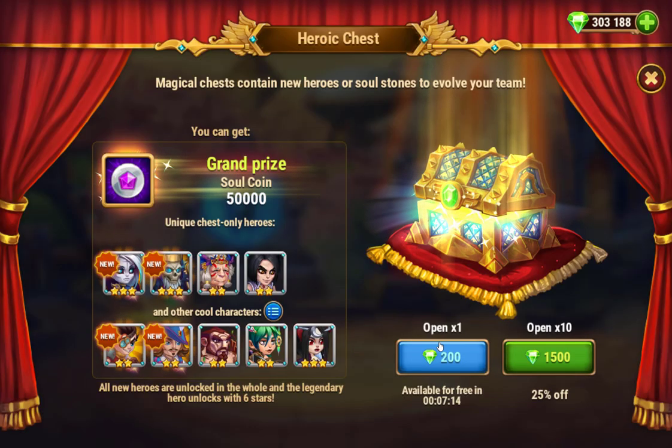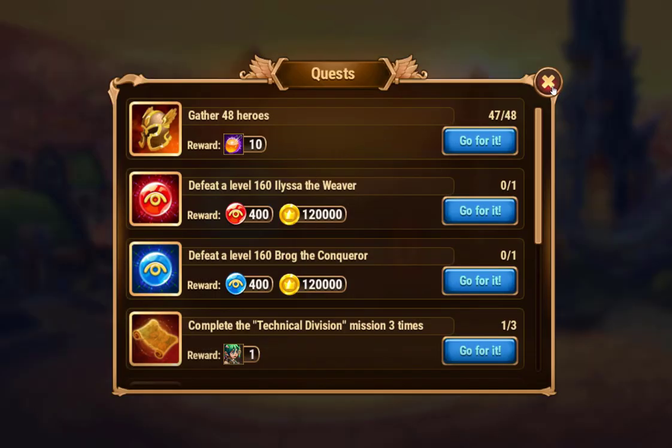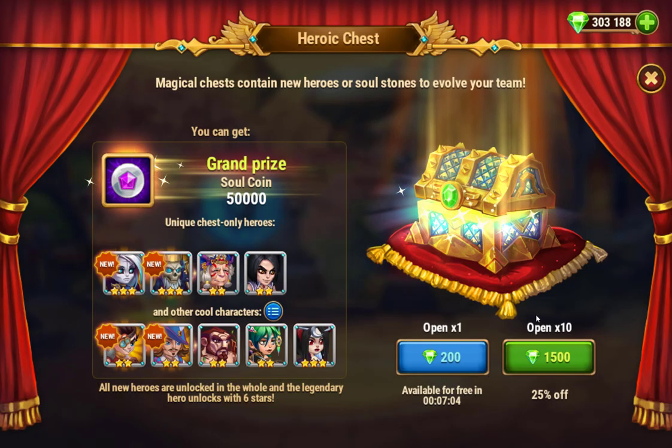Do not spend emeralds on this heroic chest — there is only exactly one time you should spend emeralds on it, and that's when you first start. There is a quest that rewards 2,000 emeralds when you open 10 at a time. So if you pay 1,500 you get 2,000 back — that's plus 500 emeralds. That is the only time you should open the heroic chest.